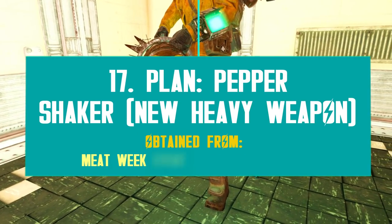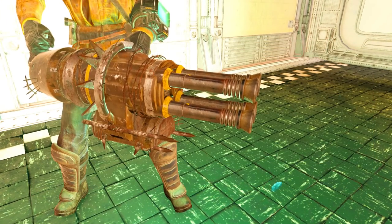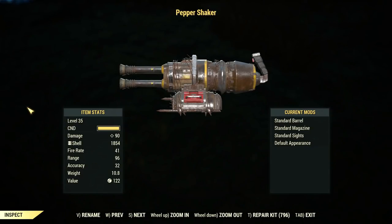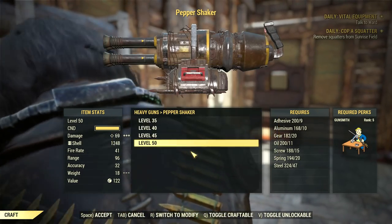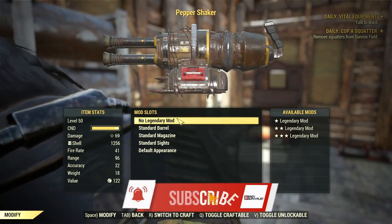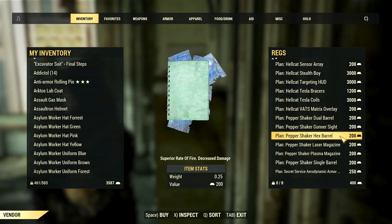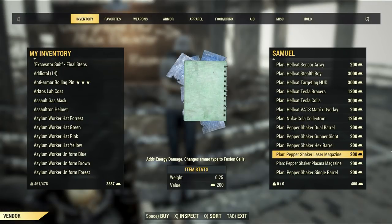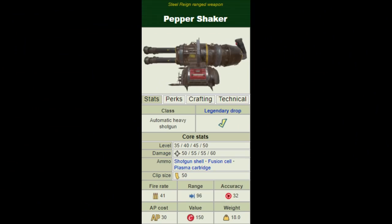Now let's move on to one of the highlights coming with Still Rain — the Pepper Shaker, a new weapon that fits in several categories. It's truly a one-of-a-kind weapon that will enable different play styles. The Pepper Shaker is a heavy gun and a shotgun at the same time. Once you get the plan, you can craft a normal version up to level 50 and then turn it into a legendary with the new crafting system. You can acquire the respective mods in exchange for gold bullion at Regs inside Vault 79, or from Sam at the Foundation or Mortimer at the Crater if you've maxed out your faction reputation. They all have the same prices.